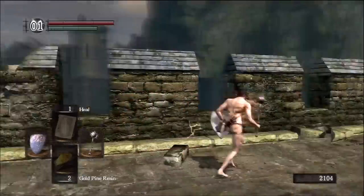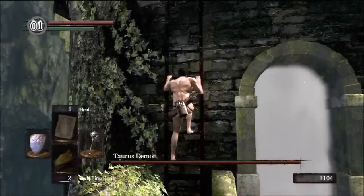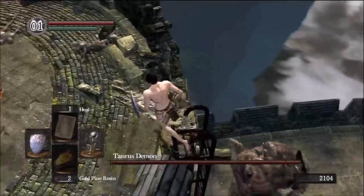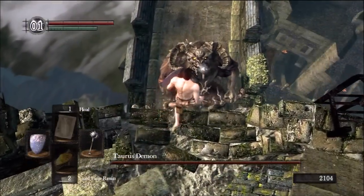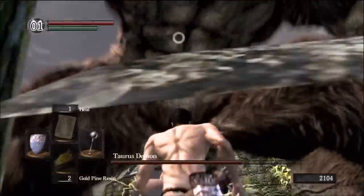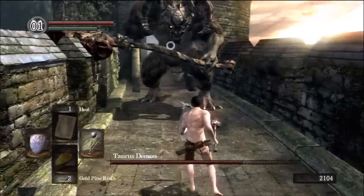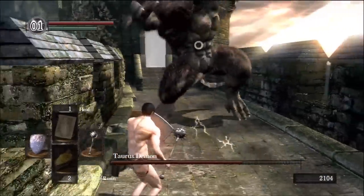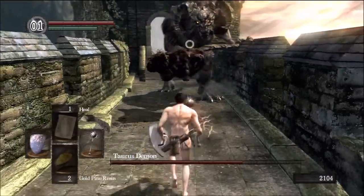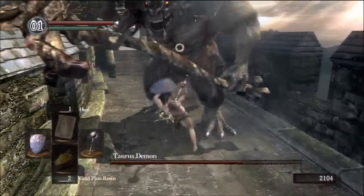This is the Taurus Demon. The typical strategy is to run back, climb the ladder, and he will follow you. Once he reaches the tower, he will stare at you for a second and then you drop — the descend attack is very good for dealing with him. But there are other ways: you can bait his attacks by getting close and then running in to hit him. He does have a nasty little hop back, so wait for the attack to subside and then punish.